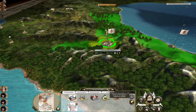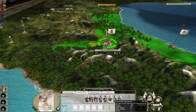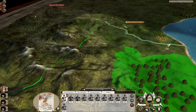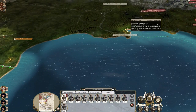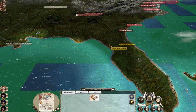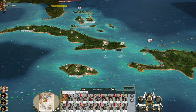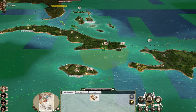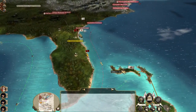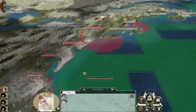We could push up and take Santa Fe with this army that I'm going to build in Mexico. I can get a gun team and a frontiersman, then we're going to push Santa Fe and hit New Mexico down the line. Some units are going to embark and land in Florida.